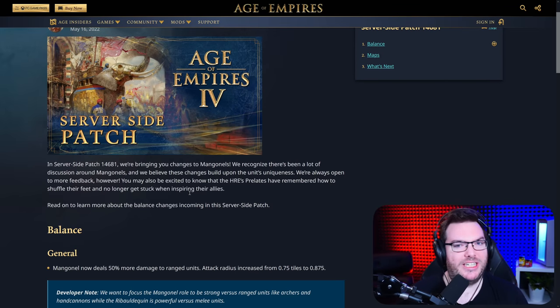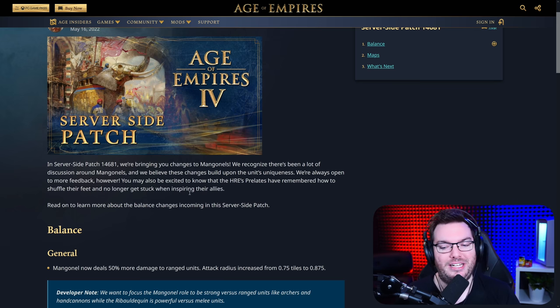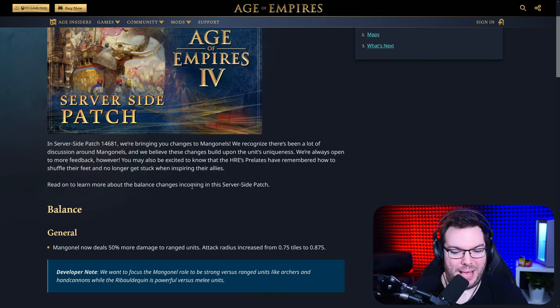In Surferside patch 14681, we are bringing changes to Manganels. We recognize there's been a lot of discussion around Manganels, and we believe these changes build upon the unit's uniqueness. We're always open to more feedback, however. You may also be excited to know that the HRE's Prelates have remembered how to shuffle their feet and no longer get stuck when inspiring their allies. Isn't that great to hear? Let's talk about balance.